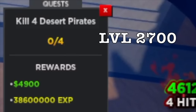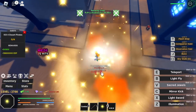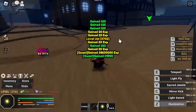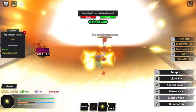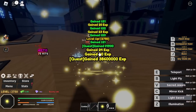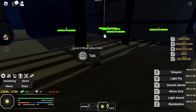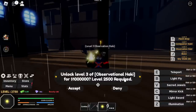In the Desert City, our first target is Desert Pirates at level 2,700. We're almost there — just 150 levels to go. Our V and Z skills are still very effective. Also, just a reminder: not just leveling up — we will be unlocking Observation Haki Level 3. The requirements are 1,000,000 bellies and level 2,500.